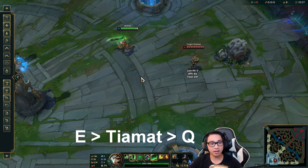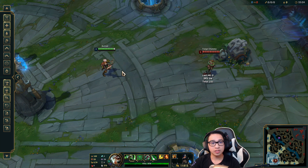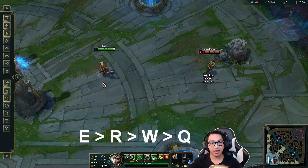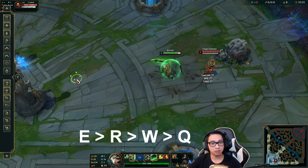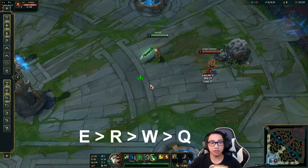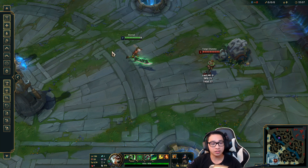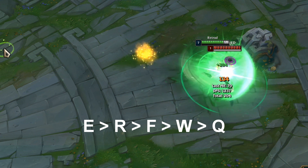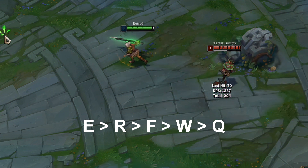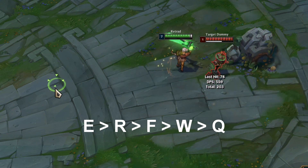You can even put Tiamat in there. This is where it starts to get crazy — you could add a whole lot of other things. You could put your ult in between your E and your W, like this. You're cancelling two animations: you're cancelling your ult and you're cancelling your W. There are a million possibilities for double casting — autos, flashes, Tiamat. My favorite combo is E, R, Flash, W, Q. It does a lot of burst damage. Your R basically reaches the target as you double cast on top of him, so it does more damage. This is what it looks like.